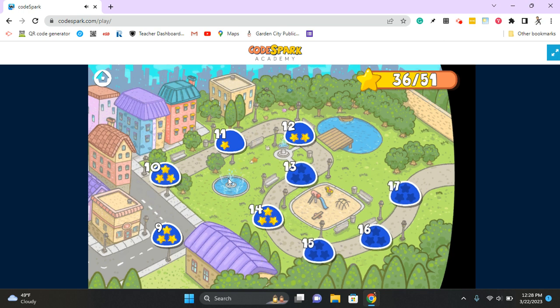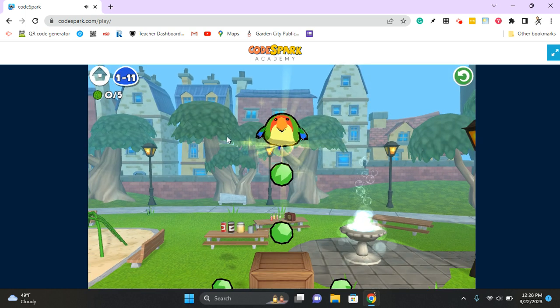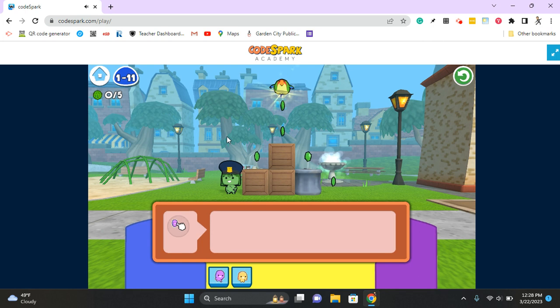I want to show level 11 here and talk about that one. You guys will start off on level 9 and do them all in order — I just want to show level 11. The first thing we need to do whenever we're doing one of these puzzles is understand the task: we need to understand the problem and what I'm supposed to do.